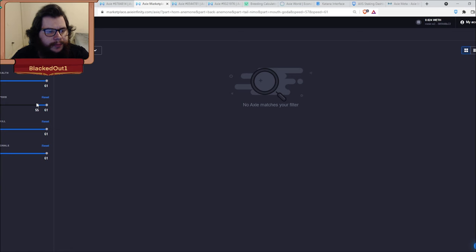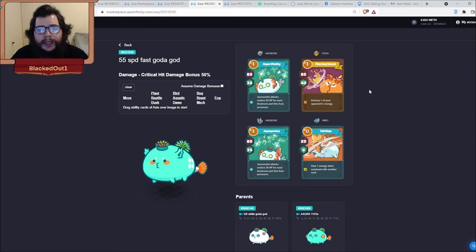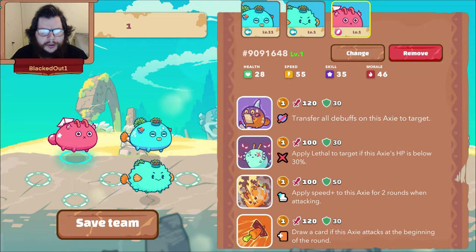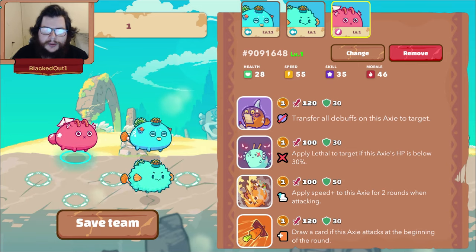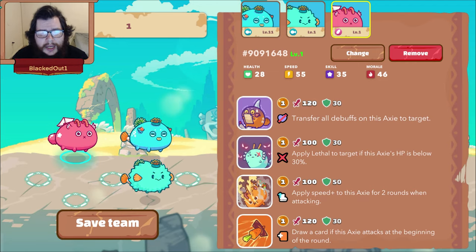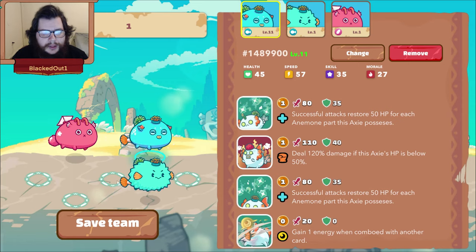The third anemone option is gota — you want these at 55 speed. Gota does 80 damage, 40 shield, and destroys one of your opponent's energy. Now let's hop into a game and I'll show you how to line up this comp. You want to line up in a 50/50 split like this: your bird on one side to support whichever anemone you choose. You can use eggshell plus pigeon post and have both aquas focus on one anemone to destroy it.